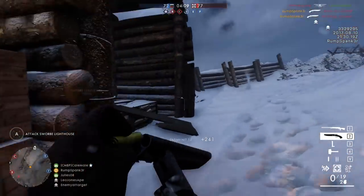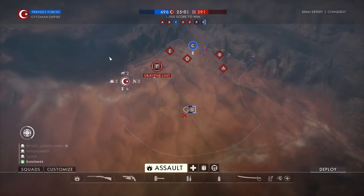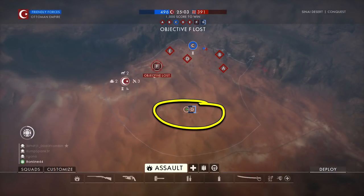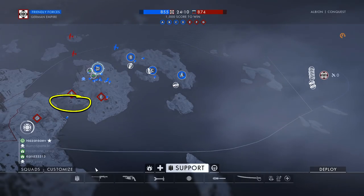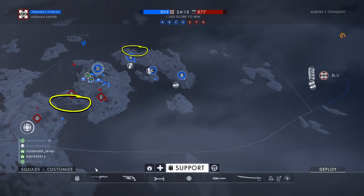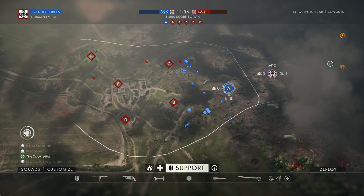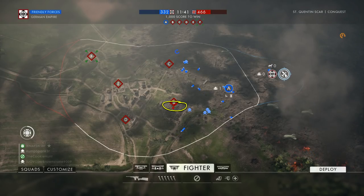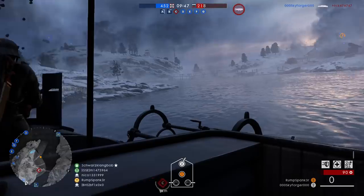There are several maps where you can find the Tank Hunter Elite kit. Three Conquest mode maps that are fairly easy to find populated on a server browser are Sinai Desert, Saint Quentin Scar, and Albion. On Sinai Desert, the kit can be located at Flag G (Golf). On Albion, it can be found at Flag F (Foxtrot) behind a building near the water's edge, or at Flag B (Bravo) behind a building towards the back of the map. On Saint Quentin Scar, it can be found inside the demolished cathedral at Flag B (Bravo), or just outside a building at Flag E (Echo).